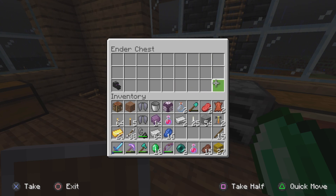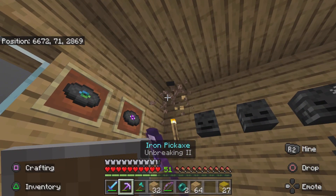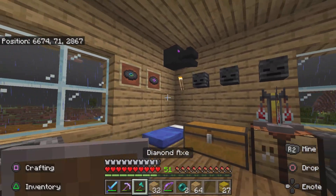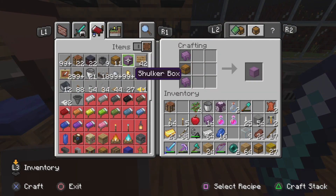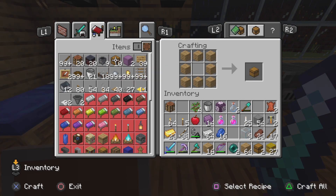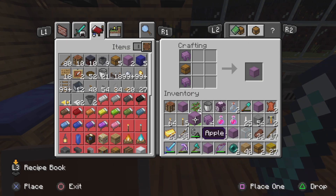I got everything organized. I'm gonna take the elytra and take the rest of what's in here. I don't know where I'm gonna put this dragon head - maybe there. Actually I don't really like it there. I don't know where a good spot to place this would be. Actually I will leave it there because it looks kind of good right there. Now let's see how many shulker boxes we can make - you need two shulker shells, so I can make seven.